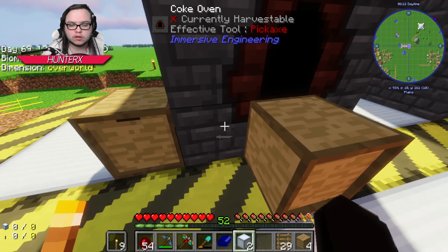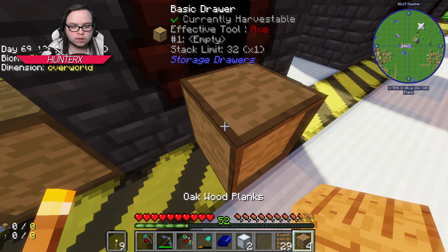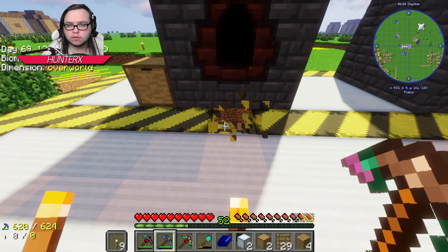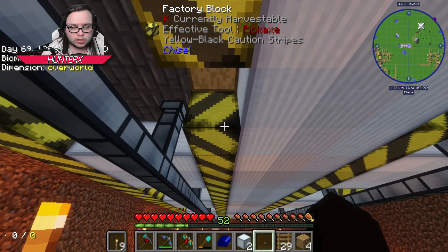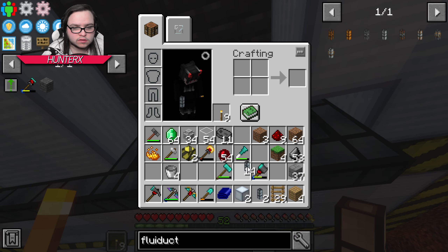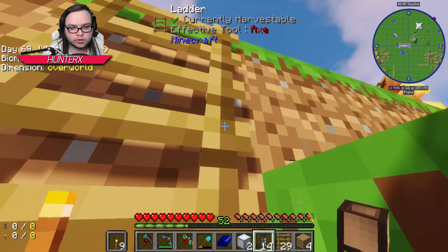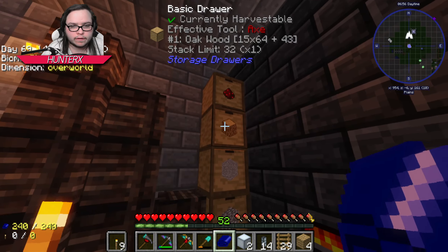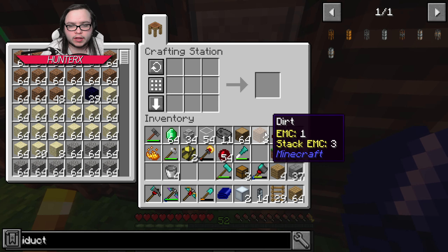I wonder how that would look. Do I have an axe on me? I do - I want to see something. Put your drawers down - that might actually work, that might be even better. What I'd have to do is get my crescent hammer, and when I'm over there I might as well make some drawers and do the full shebang while I'm over here, get everything ready.